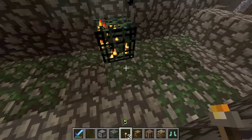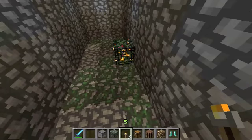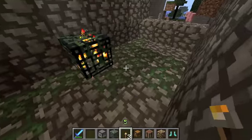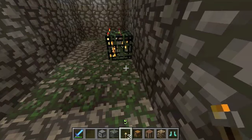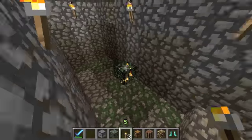There is no moss growing on spawners, which I actually really like, because it kind of matches the stuff on the floor. You're in a dungeon with moss all over the floor but nothing on the spawner.